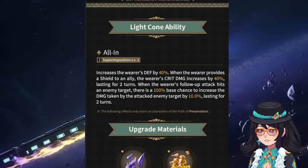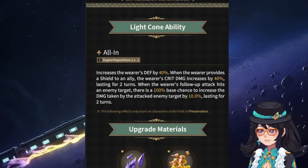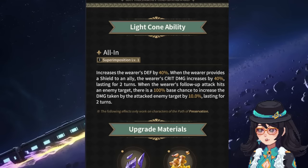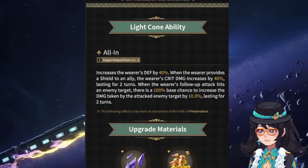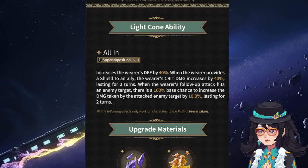Let's say you had a team of Topaz, Dr. Ratio, and Aventurine — all of them are going to be able to take advantage of the increased damage taken by the enemy target by 10%, as well as all the other things he's already able to provide with his kit.